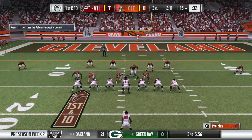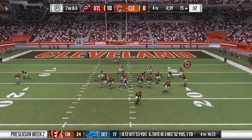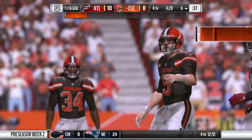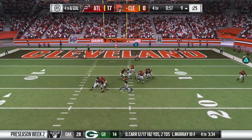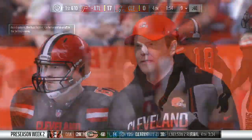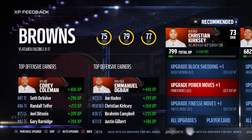Week two preseason game begins — a run on first down gets three to four yards. On fourth and goal, Kessler throws an incomplete pass — a disappointing drop and the Falcons defense holds. We take another L in week two. It doesn't matter too much as long as our players are developing, which is exactly what we want.